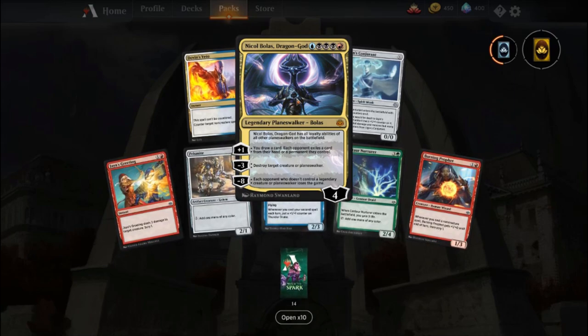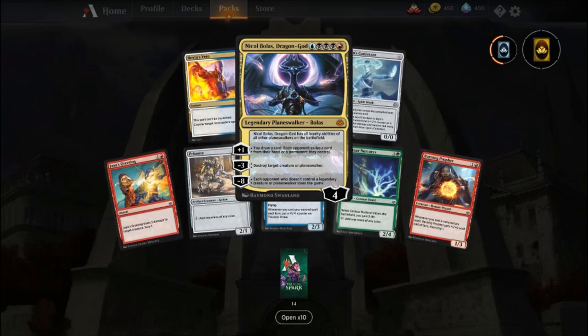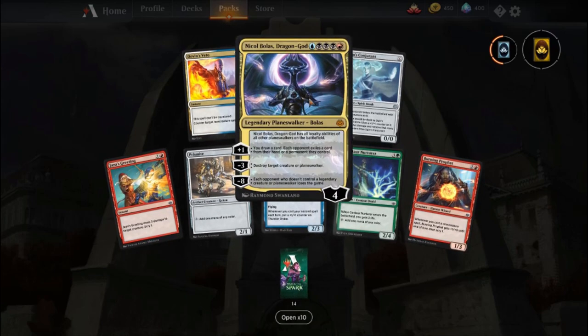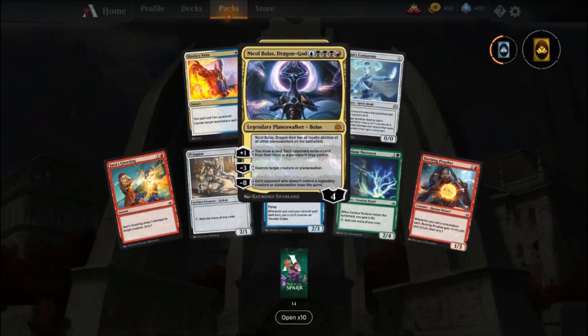Nicol Bolas, Dragon God! Alright, that's awesome. Blue, black, and red mana. I'm gonna have to make a deck with like Niv-Mizzet and Nicol Bolas — that's so cool. I wonder if there are any meta decks with him in it. I have no idea, I need to check. I'm sure he's used in some. But that's awesome anyway.